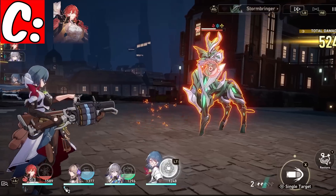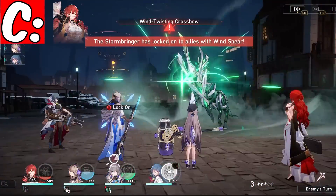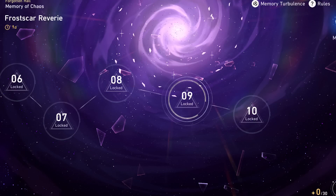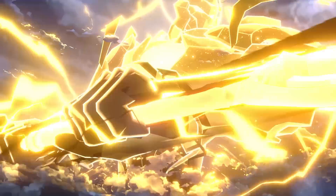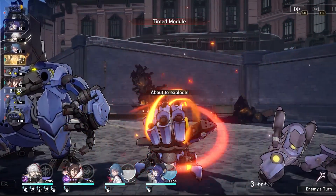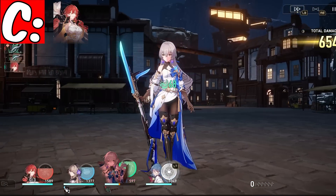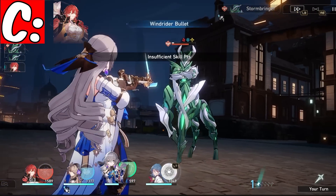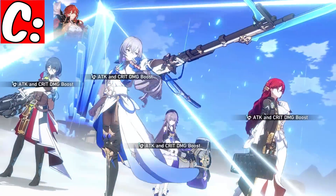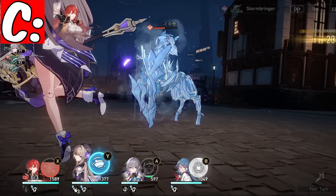Himeko, in all honesty, I do think she is probably the worst standard 5-star at the current moment. But I want to preface that she's going to get stronger in the future because of the mode Memory of Chaos — a very difficult mode where they really want you to use the elements that enemies are weak to. With her AoE fire ult and AoE skill, she's going to be able to break shields and use her follow-up attack to do even more damage to bosses with fire weakness. She doesn't do enough damage compared to current units that dish out damage with very little investment.